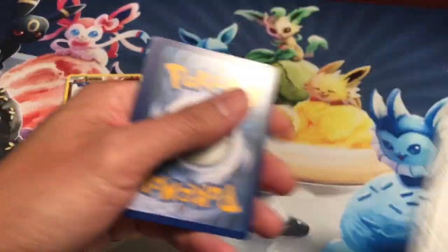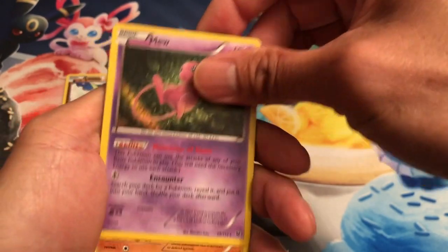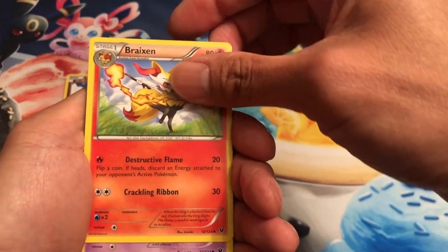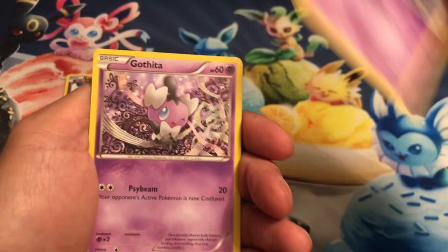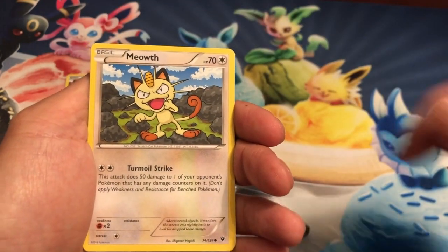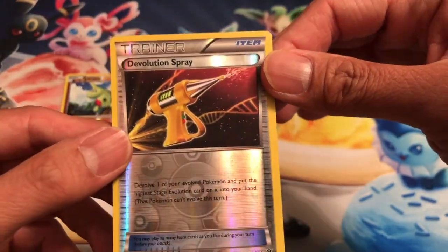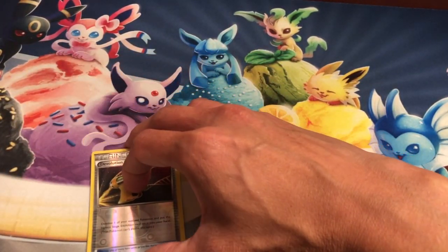Pretty good pull so far. We've got Mew — nice! Ho-oh Lucha, a trainer card, Braixen, Solosis — I've been getting a lot of these Solosis cards — Spoink, Gothita, Gothita, Fennekin, Meowth, and the last card is another reverse holo: Devolution Spray reverse holo, pretty cool looking card. That's five reverse holos for Fates Collide!